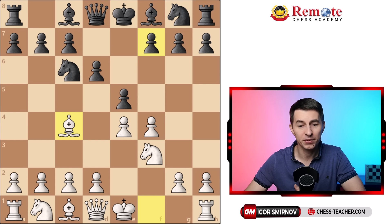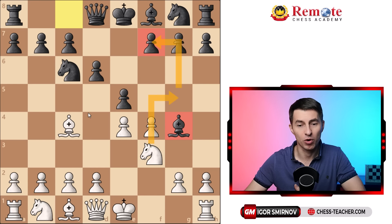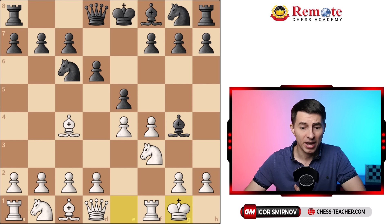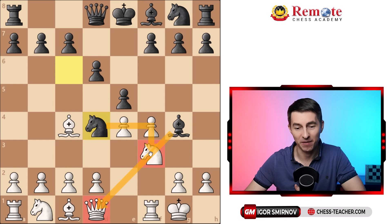Black will often go bishop to g4 because they love this pin. They might also feel uneasy that without the bishop on g4 you might jump forward with knight to g5, aiming for something similar to the Fried Liver attack. So they do play bishop g4 quite a lot. Then you castle kingside, and here there's a really tempting opportunity for black to play pawn to d4, trying to capitalize on this pin and attack the knight on f3. But the truth is exactly the opposite.